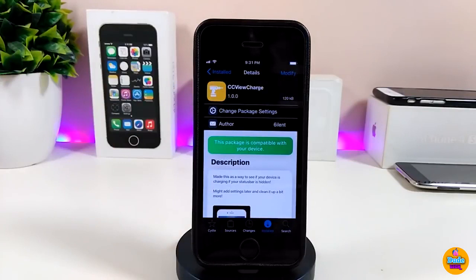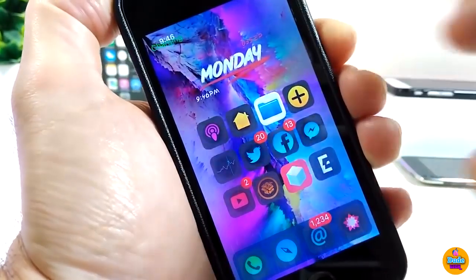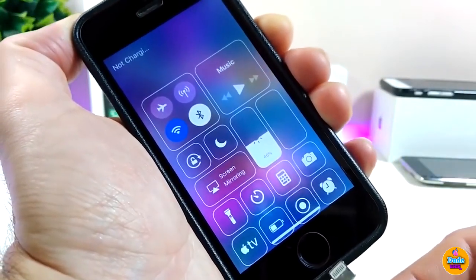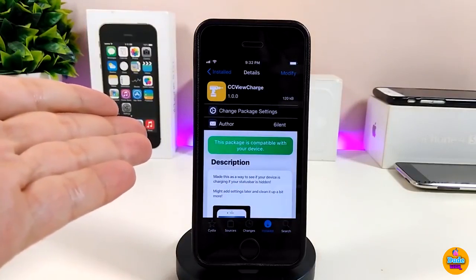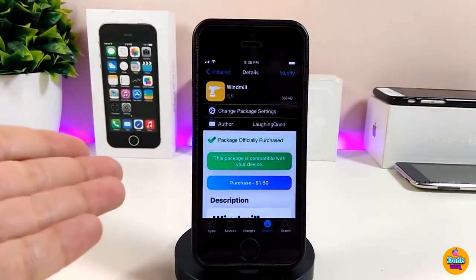The next tweak is CC View Charge. Once you plug your device in to charge and open the Control Center, it will show whether your device is charging or not. I'll demonstrate: when the device is plugged in, it says 'your device is charging.' When unplugged, it notifies you it's not charging. Give CC View Charge a try.